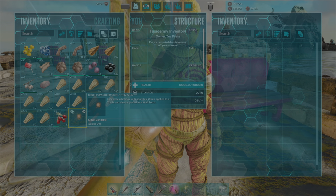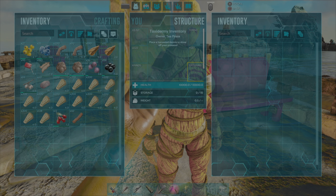When you place it inside the dummy, you're not going to be able to see that it's in here, or take it out unless you destroy the dummy.